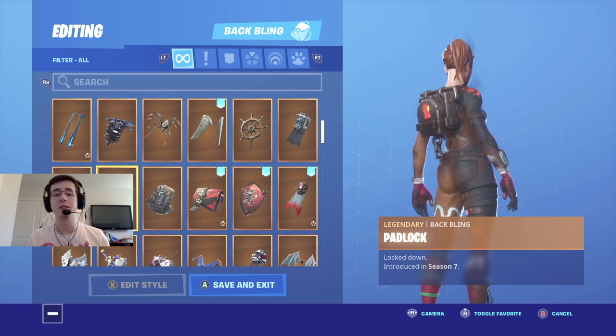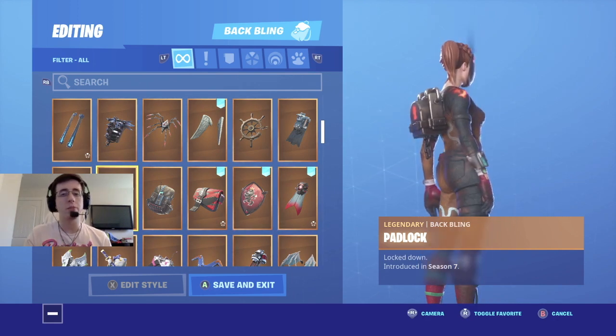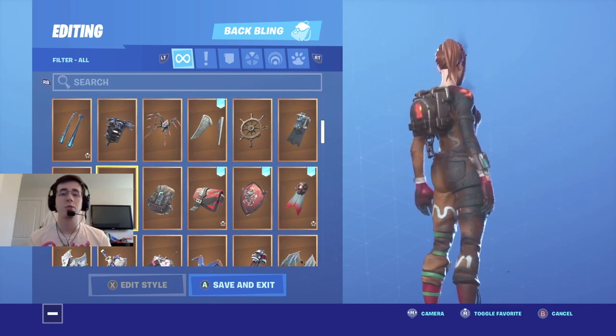Coming in at number one for the burnt style of Ginger Gunner is Padlock. Padlock was the back bling that came out with the secret skin of Season 7. There aren't too many back blings that go with the burnt style of Ginger Gunner, but if you look inside this one it almost looks like there's lava inside, so it really gives the skin a nice dope look overall.